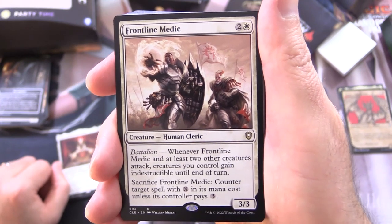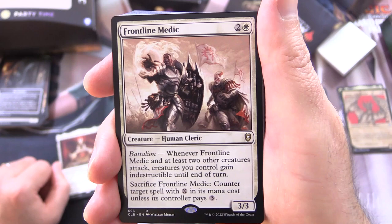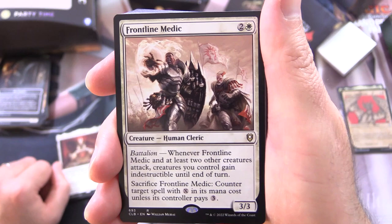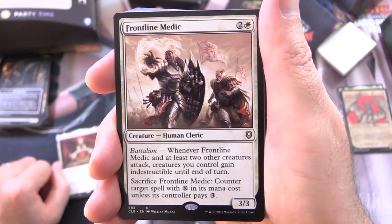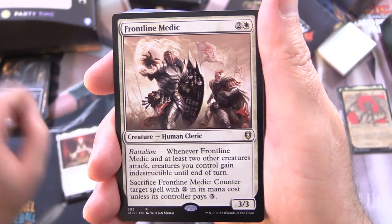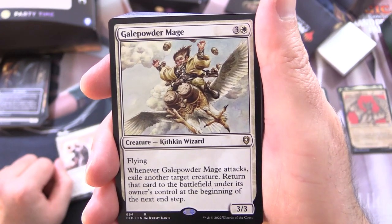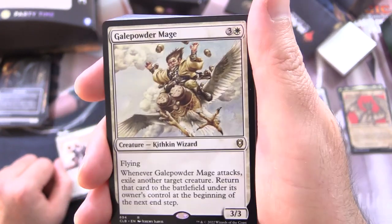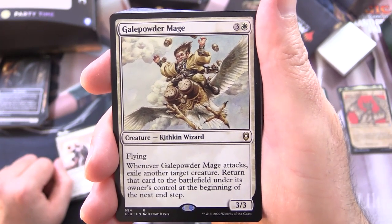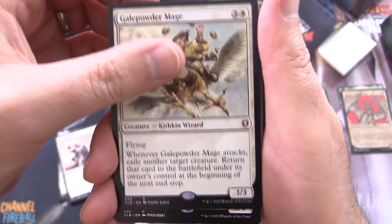Frontline Medic is a Creature Human Cleric, 3/3 for 3 with Battalion. Whenever Frontline Medic and at least 2 other creatures attack, creatures you control gain indestructible until end of turn. And if you sacrifice it, counter target spell with X in its mana cost unless its controller pays 3. Gale, Prismatic Savant is a Creature Kithkin Wizard, 3/3 for 4 — the artwork is hilarious. Has Flying. Whenever it attacks, exile another target creature, then return that card to the battlefield under its owner's control at the beginning of the next end step.